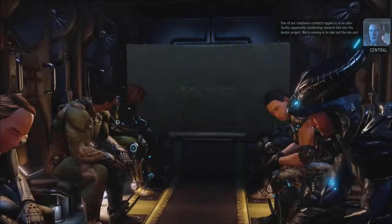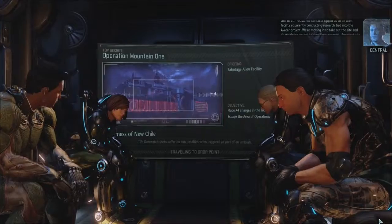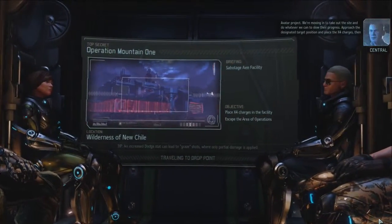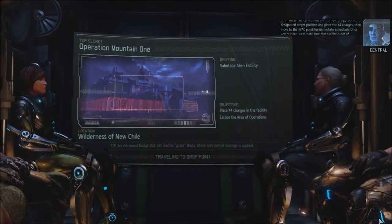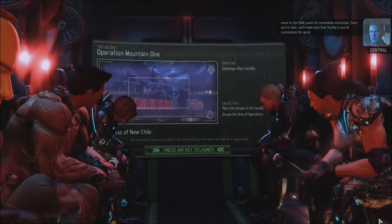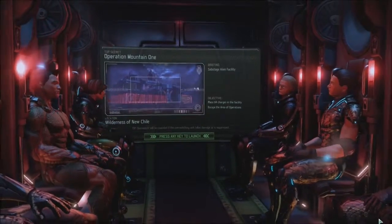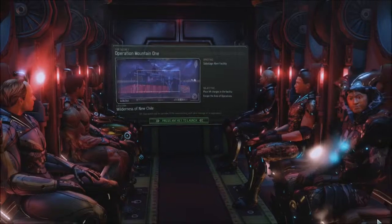One of our resistance contacts tipped us to an alien facility conducting research tied to the Avatar project. We're moving in to take out the site. Approach the designated target position, place the X4 charges, then move to the evac point. With me commanding the XCOM forces, there probably won't be many walls left anyway.